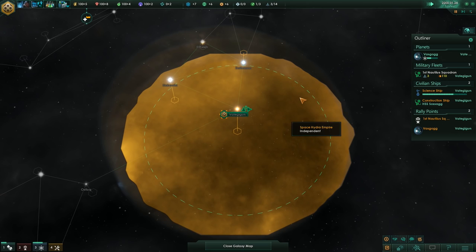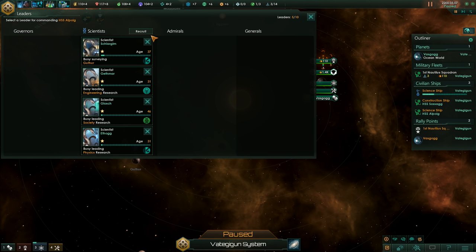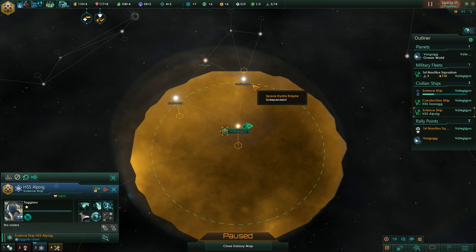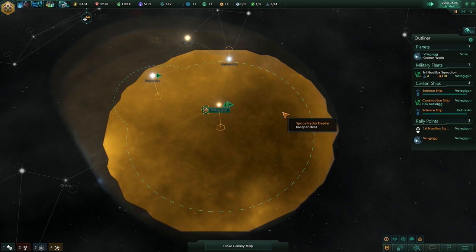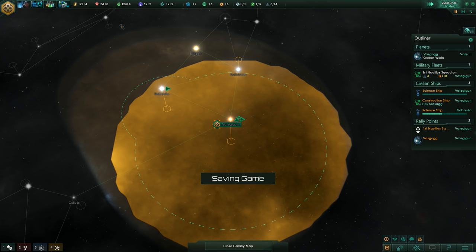Let's find something useful that we can improve. There's the science ship - just need to grab a new leader. Plus 15% experience gain and plus 10% anomaly discovery chance - I like that, let's grab that. We'll check out some of the systems inside our borders. Nothing to improve with our construction ship just yet. I'm waiting to find something useful - either minerals or energy - because we need to build up our mineral income and energy income first, before we really start thinking about science too much.